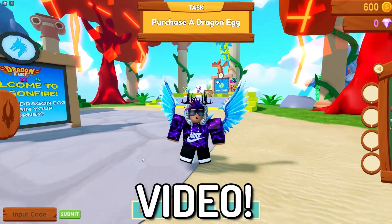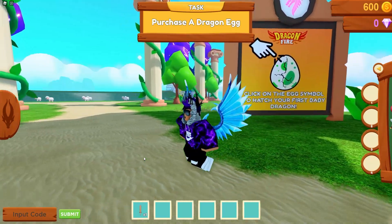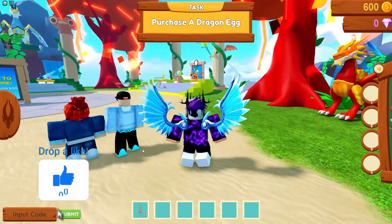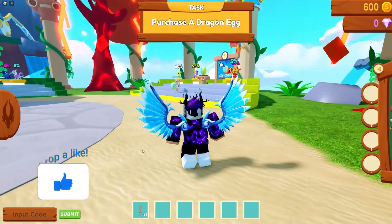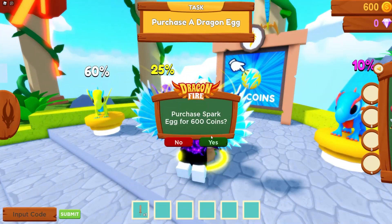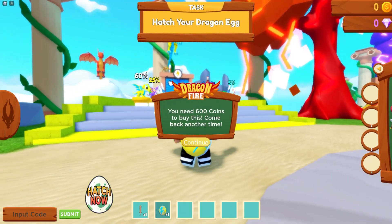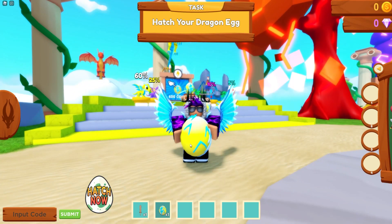Hello there and welcome back to another video. Today, guys, we're here in Dragonfire. In today's video I'll be showing you guys all the working codes which you can currently redeem right now in this game. I think this is actually my first code video on Dragonfire. Right now I'm going to buy a dragon egg — I need 600 coins to buy this.